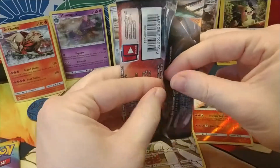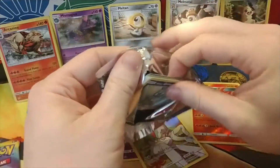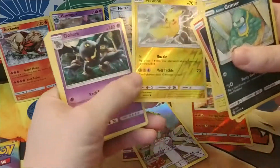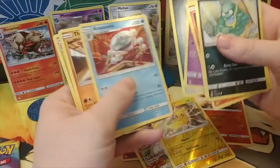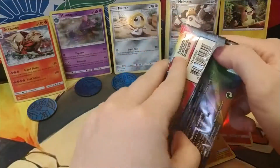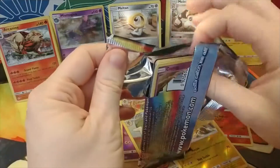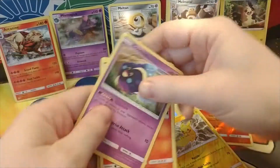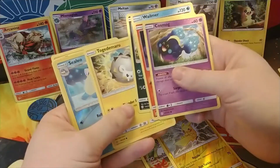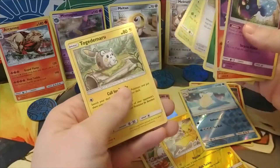Fourth Cosmic Eclipse pack: Primarina, Slugma, Chincho, Cosmod, Panjam — oh, shiny Pikachu! Add to the collection of Pikachus I've been acquiring. Also got Cosmod, Slugma, Vilmer, Ponyard, Chokomaru, shiny Seelio, Crabominable, energy, Chaotic Swell, Tropius, and another Togedemaru.